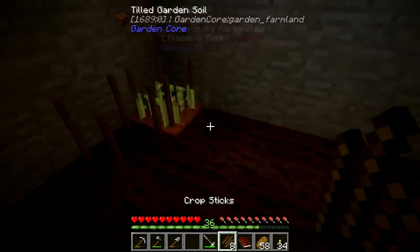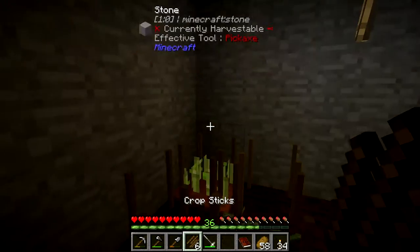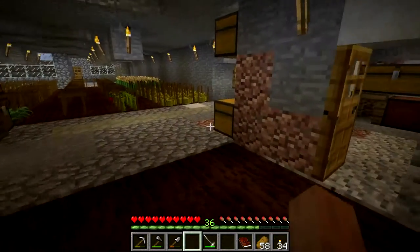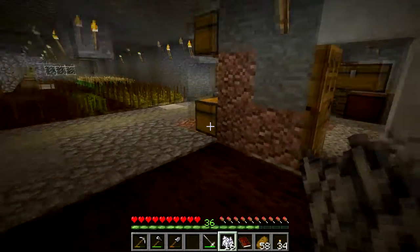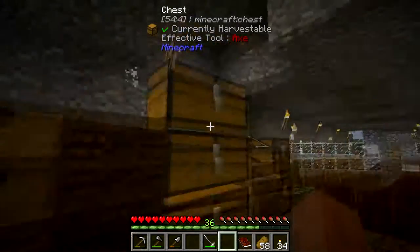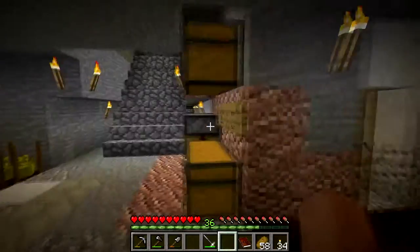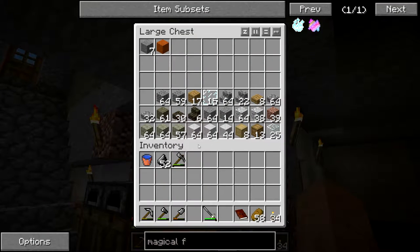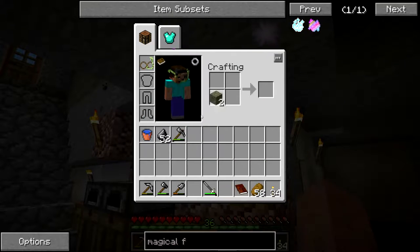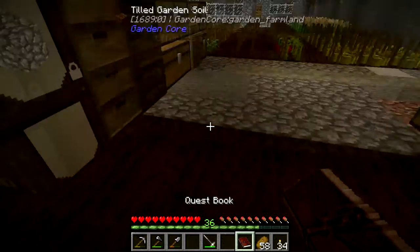We'll do the normal crossbreeding pattern — just the two-by-two pattern — and put the seeds we want to crossbreed on the diagonal. Grab some well meal just to hurry that along, and we'll get some more sugar cane seeds out of it, which is a nice perk. We'll store these up here so we don't worry about losing them. We're running out of sand — you can basically rehydrate the cracked sand, but it takes a lot of water to do it, so it's kind of a pain.